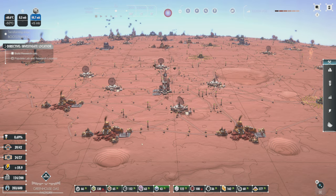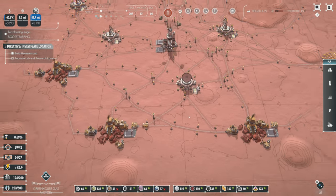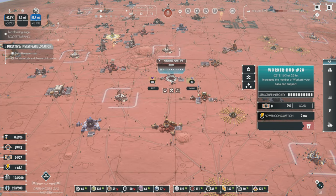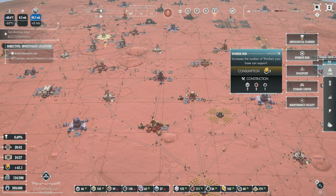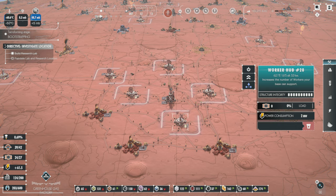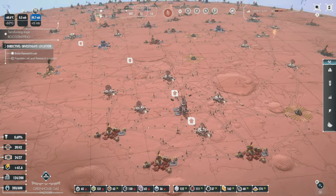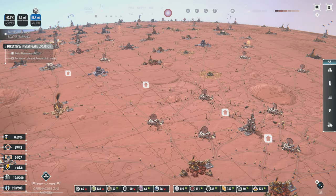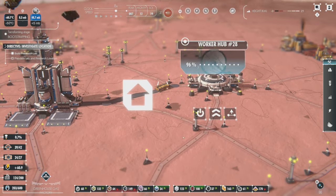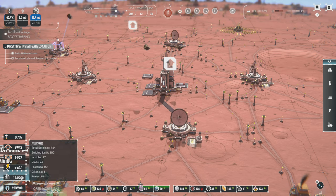I've got three iron mines here, and they're going to be kicking out iron pretty fast. But unless I have workers constantly going through here — and you can see how slow they are — I need to do something to speed this up. One thing I could do is advance the roads a little bit more. So from this worker hub all the way to this storage unit, I'm going to click the upgrade roads button. You see the cost — about nine steel and some carbon.